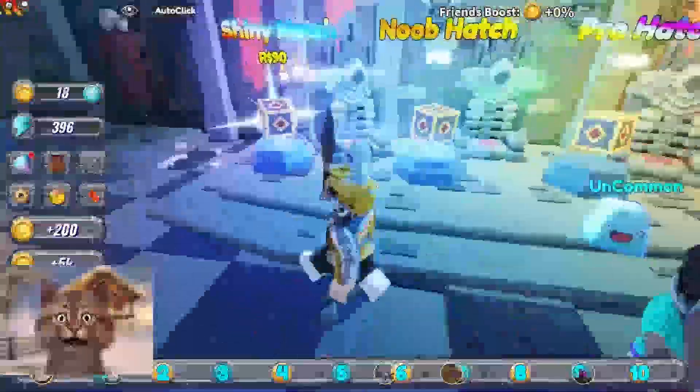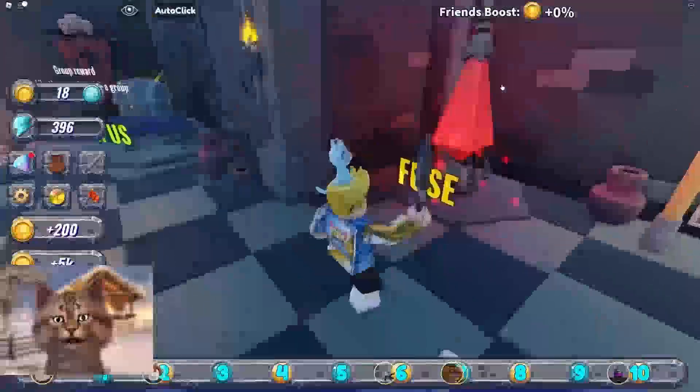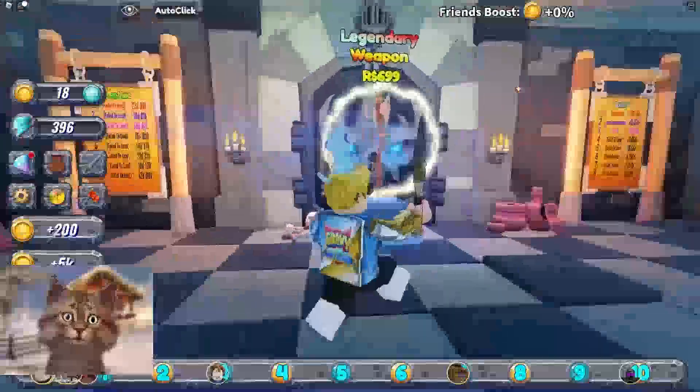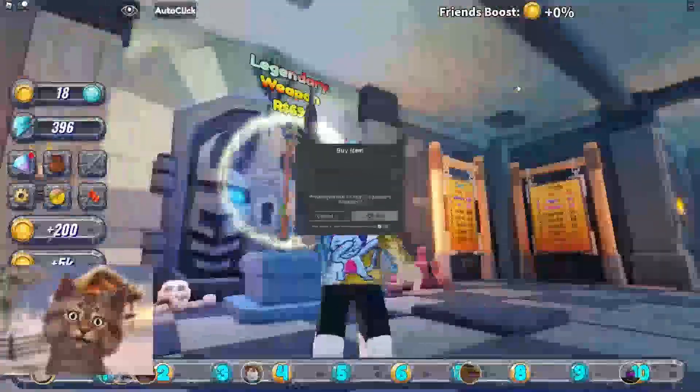Now we can use this money on — oh, I need 40 to buy this. Oh man, I can't buy anything. What is this fuse? There must be a weapon fuser. Right now I can't really do anything. But the legendary weapon, guys — should I get it?